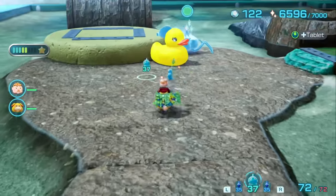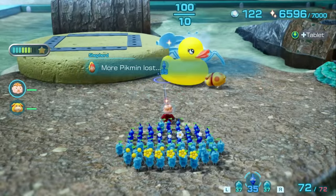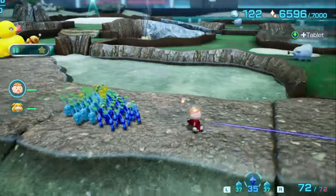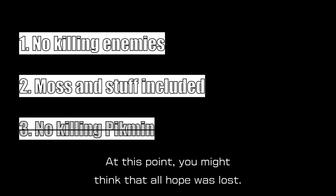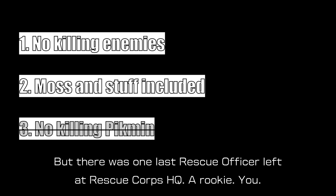Number three: some people say a true pacifist run requires us not to kill Pikmin either — I don't follow that rule because I think it's stupid. If I kill your friend and you're standing there, it's not your fault. That said, at one point we will have to break these rules to progress the story. Leave your predictions in the comments: how many enemies will we have to kill? Anyway, with the rules out of the way, let's get started.